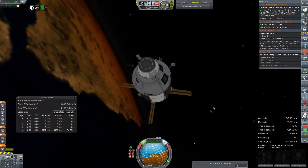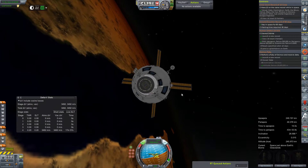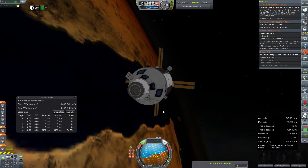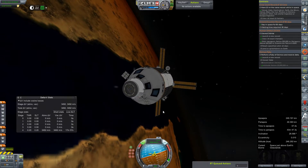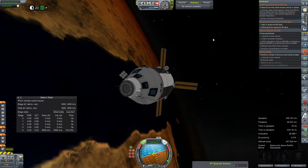Alright, that's our deorbit burn made. I don't know why it doesn't want to hold to the retrograde vector, but we're just going to angle it there anyway and kind of hope for the best. And go ahead and get these guys home, so we can make changes to the spacecraft to prevent anything like this mission ever happening again.